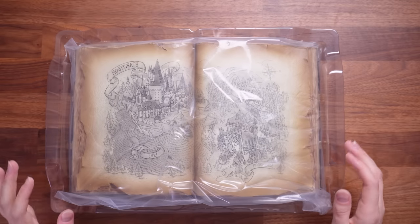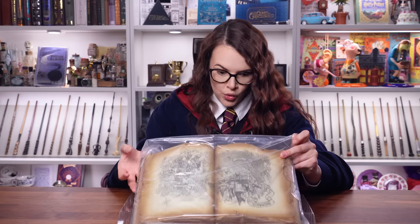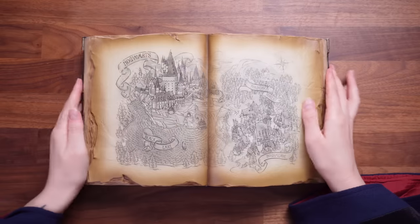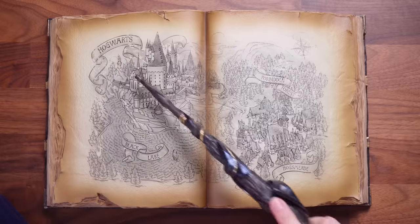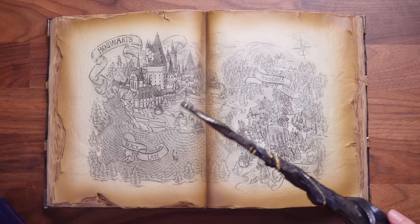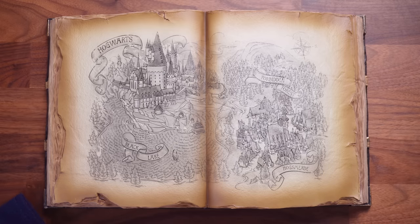Next up, the book. Oh my God, it's a map! This looks aged and wonderful — there are some cheeky things hidden underneath. So here it is, the open book. We have a lot of detail on here: over here we've got Hogwarts Castle, of course, we've got the Black Lake, the Forbidden Forest over here, also with a compass symbol.